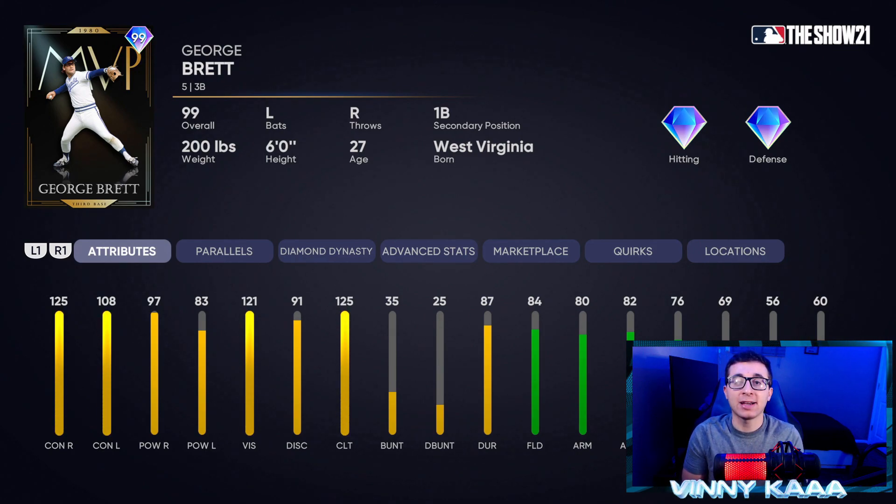Now we're going to talk about the 99 George Brett, the 6th inning boss card. I don't think this card is good compared to some of the other third basemen in this game. His power numbers are neither over 100. He has good contact against righties, but that's about the only good hitting stat. Only 108 contact against lefties. He's not better than guys like Chipper, Donaldson, the new Spencer Torkelson, or Mike Schmidt. The inning boss program always has at least one card that's not very usable, and I think George Brett is that card.